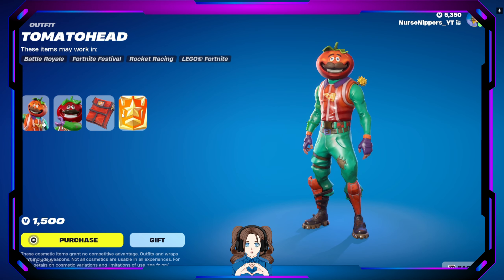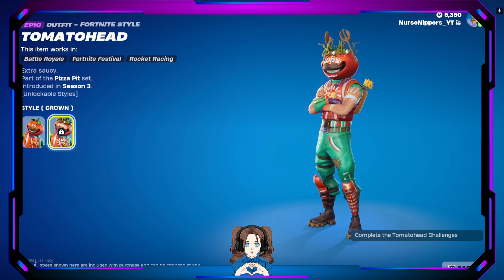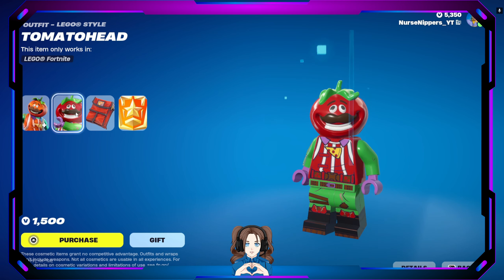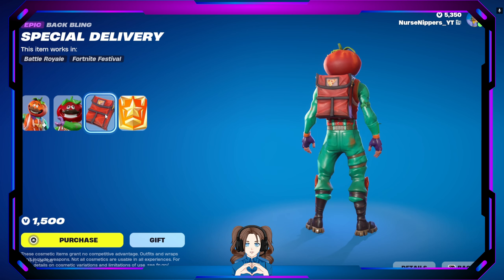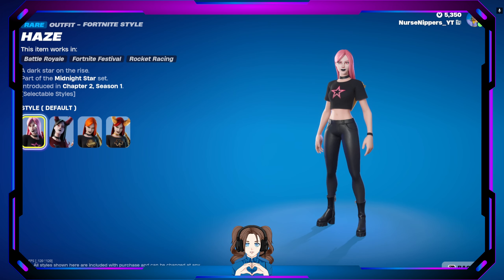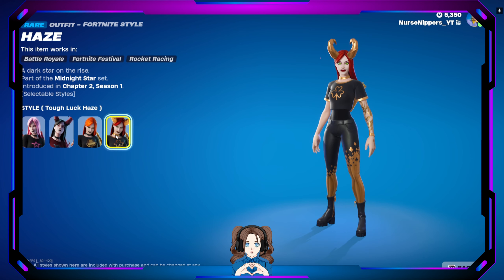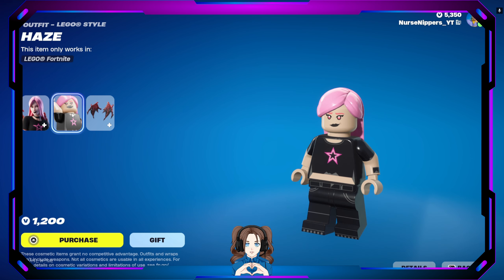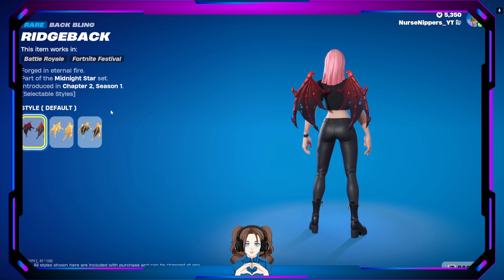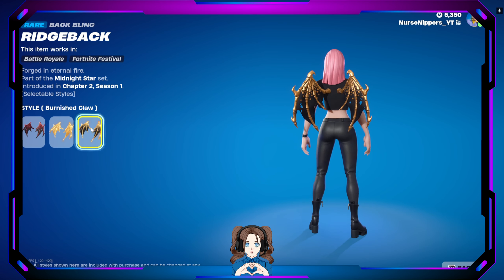We also have Tomato Head, and you can do the Tomato Head quest to unlock the style of the crown — it's just like a tattooed version. And of course Lego Tomato Head and the Special Delivery back bling. We also have Haze, who has four selectable styles: default, extreme, Auric Haze, and Tough Luck Haze. Her Lego version is of course the default. Then we also have the Rig Ridgeback back bling wings — default, Golden Talon, or Burnished Claw.